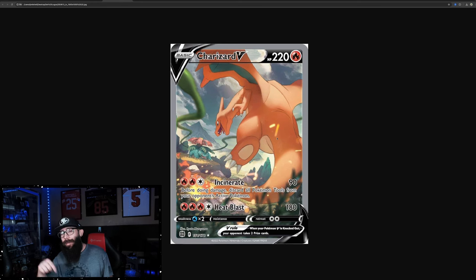I bring it up because I think it deserves some attention. The pop count in a PSA 10 is high, but it is not anywhere near as high as the Moonbreon. Moonbreon's over 13,000 tens and you see what those are going for. So it's possible. Just mind blowing to me.